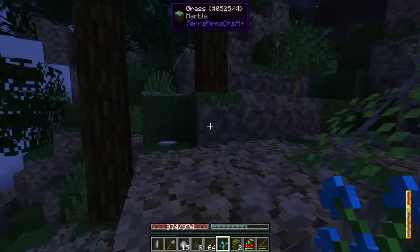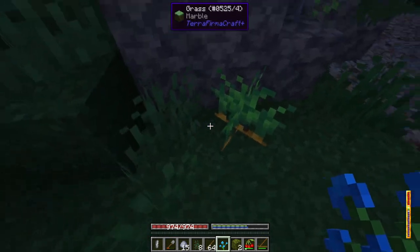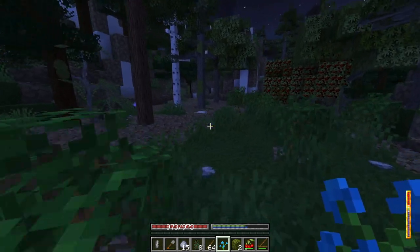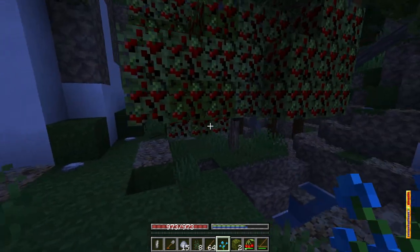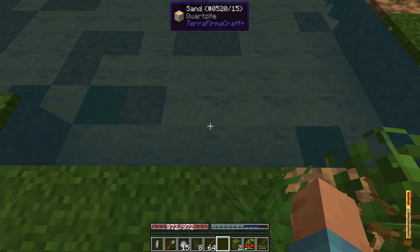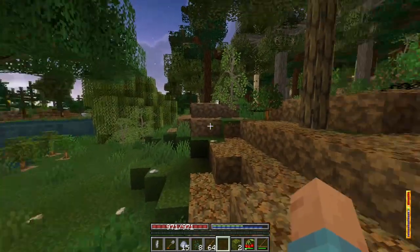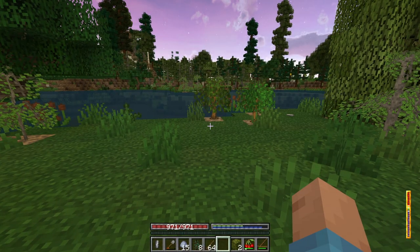There's supposed to be mob spawning, but I don't know why they aren't. As we continue the server, I'll keep updating and fixing the server and the pack. There's supposed to be a lot of danger happening right now, but it's pretty peaceful and tame. TFC Plus is really different — it's pretty expanded, so I'm going to have to relearn everything all over again. It doesn't help that I haven't played Terra Firma Craft in a while. During my test runs I was just constantly dying, but because there's no mobs right now, I'm doing a little better.